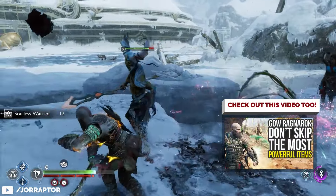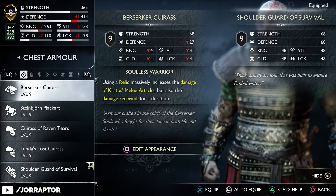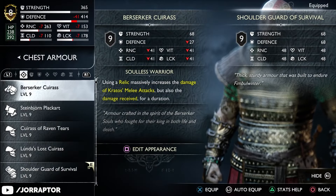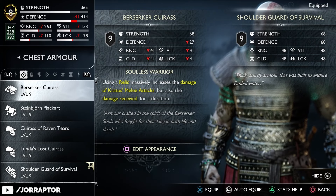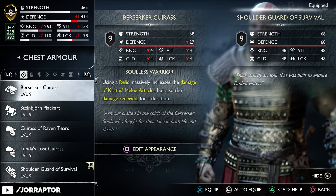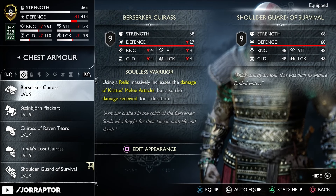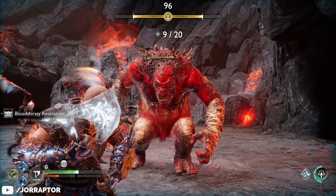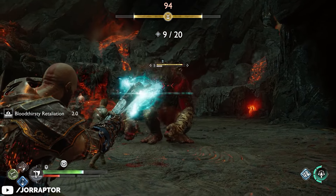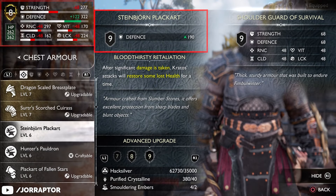You can only get the berserker chest piece very late into the game — we'll link to a video on how to get it in the description — but as you can see, the stats are overall less when compared to the chest from the starter set. The difference in defense is especially visible: 27 on the berserker armor versus 68 on the shoulder guard of survival. A defense-focused armor like the Steinbjorn placard will give you a bigger boost in that specific stat, but you lose a lot of points elsewhere.